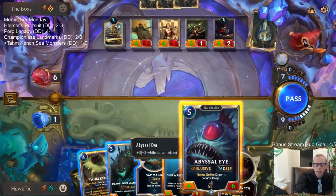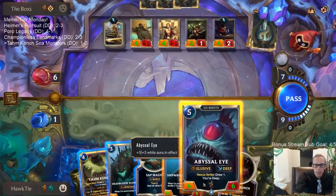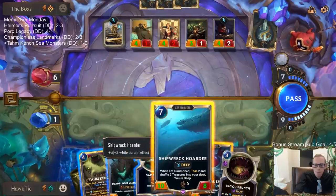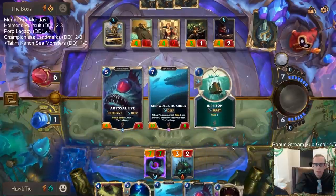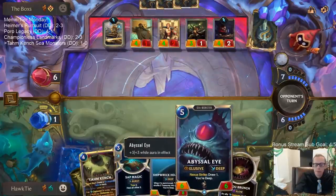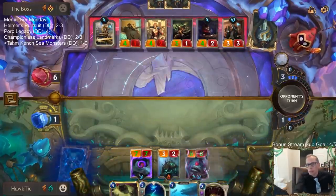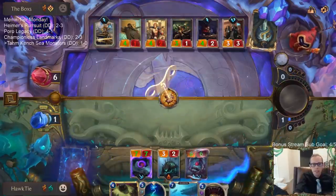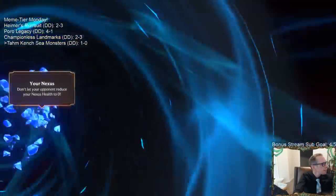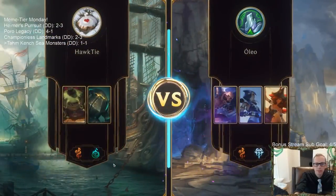If I go Abyssalite right now, we can try to attack at the beginning of combat. I guess we just do that — play that and Wander. GGs! Awesome deck.